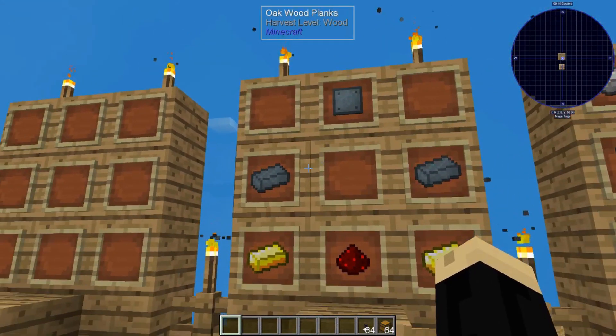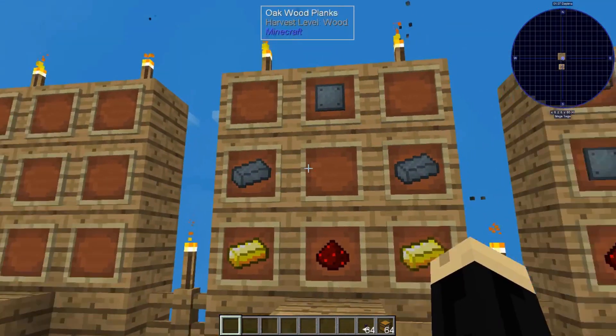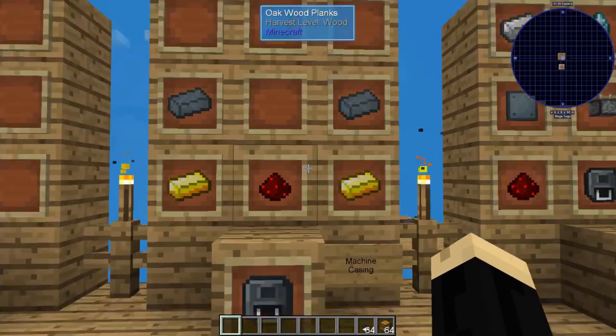Tritanium is a little bit later-game material and there's not really a sapling for it. Tritanium can be mined in some of the other zones or dimensions — I find it most commonly in the Twilight Forest. You can also get it via laser miner and other methods. You will need a bunch of it if you're working with Matter Overdrive.